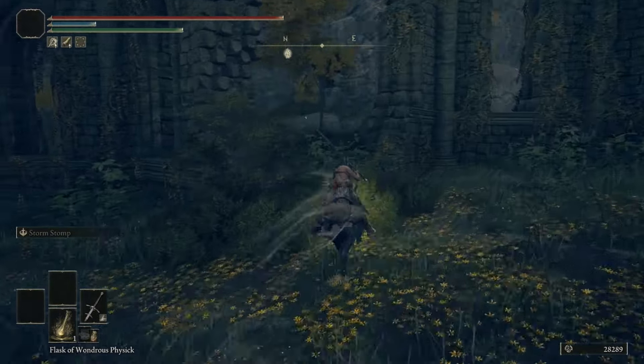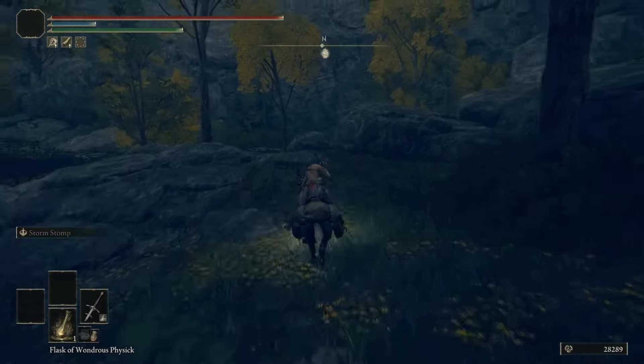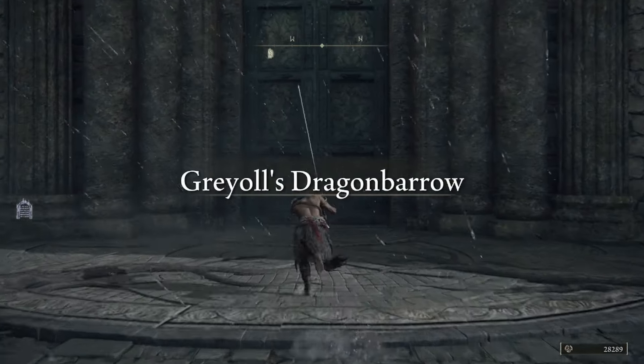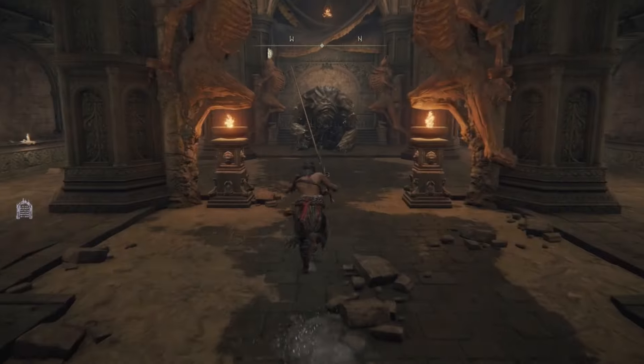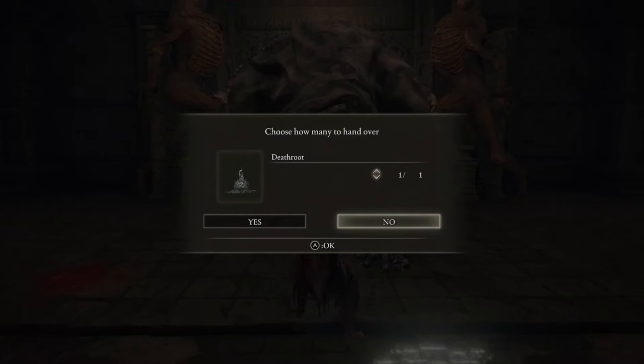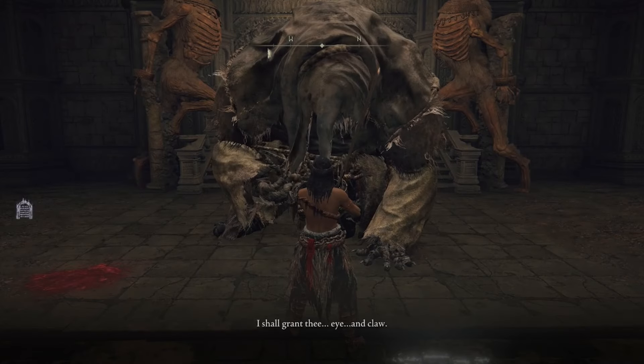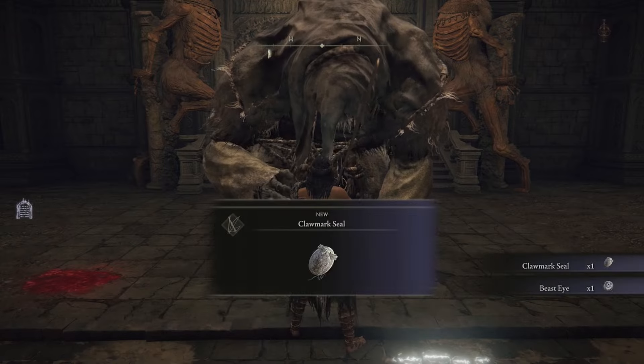We're heading there to find Gurranq the Beast Clergyman and start his questline. Once you go through the portal, you'll end up at the Bestial Sanctum — grab the Site of Grace, then talk to Gurranq. You'll have the option to give him the Deathroot from Summonwater Village, and he'll task you with bringing more Deathroot, giving you the Clawmark Seal and the Beast Eye.